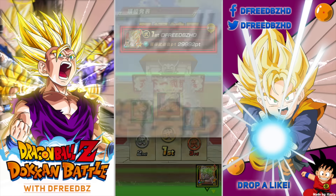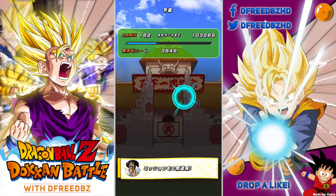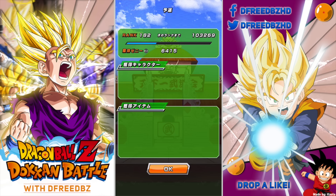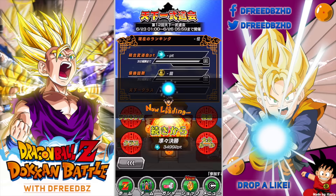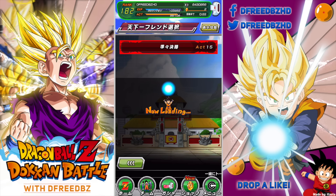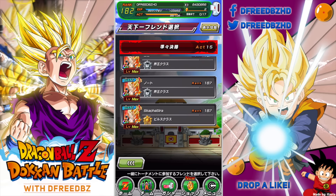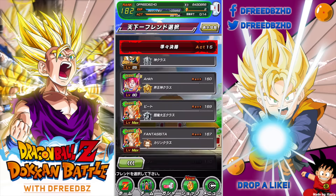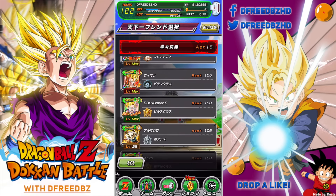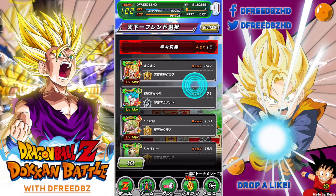Not bad actually, but just like everything that's not a Saiyan, they're not really playable because their links are bad. This game is very Saiyan-centric — with Saiyans you get Super Saiyan, Golden Warrior, Kamehameha, Prepared for Battle. Villains just don't get the good links. They have Big Bad Bosses, Cold Judgment, Frieza Clan links, but nobody really plays with those cards.